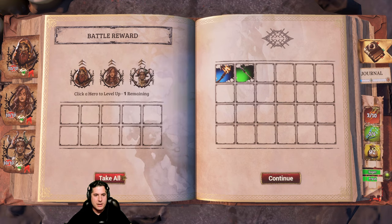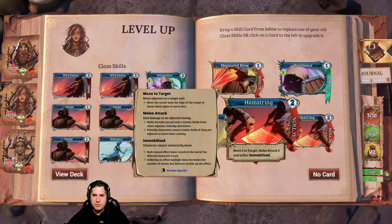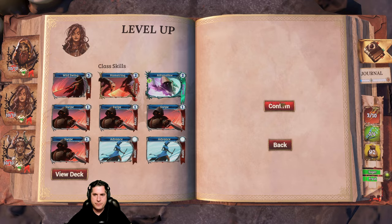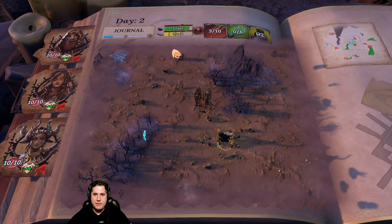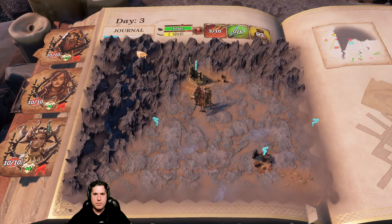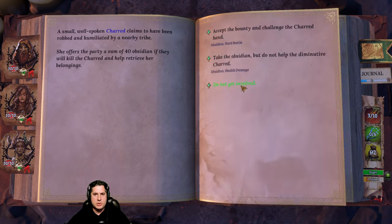We're going to take all these weapons, which is great. We are going to level up our main warrior here, so we have an opportunity to pick what we want. Hamstring - a mobilized unit - that's actually really good. I'm going to take a hamstring card and swap out one of the wild swings. Now we are getting tired. That fortification there would have been a good place to rest - I probably should have rested there. A small well-spoken character claims to have been robbed and humiliated by a nearby tribe, offering 40 obsidian to retrieve their belongings.